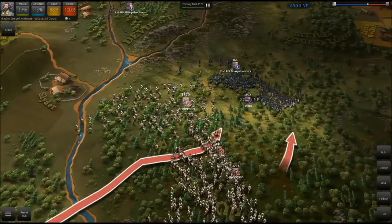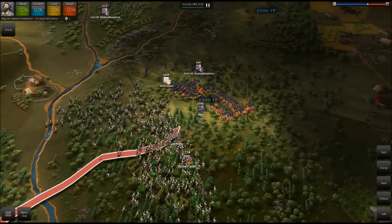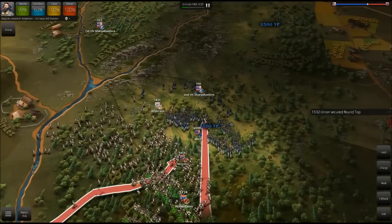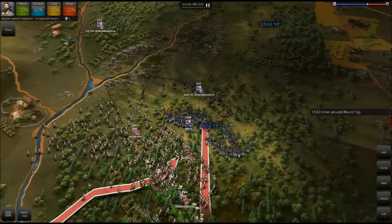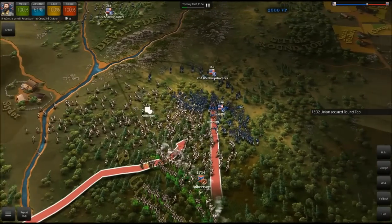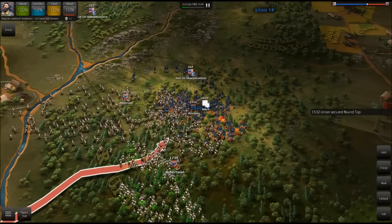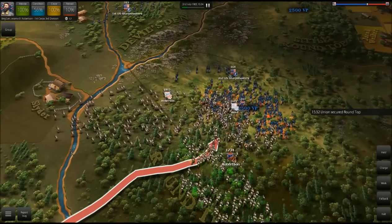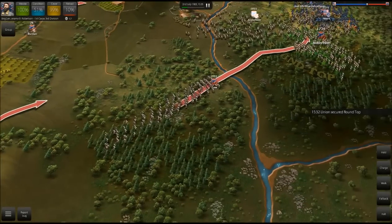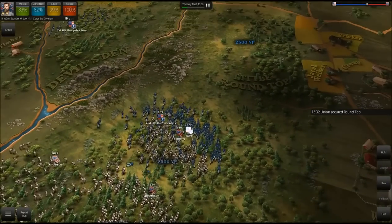Wow — there's actually a charge on us by Ward! Unbelievable. We're going to follow that charge with a charge of our own. We're going to try to take this hill. We can't let them take Round Top at all. We're going to charge right into Ward. Robertson, why aren't you charging too? Benning seems to have pushed him off — but just to make sure we'll send Robertson in as well. We've got the Yankees on the run! We even have Law's brigade which we can move up. We're pushing them back.